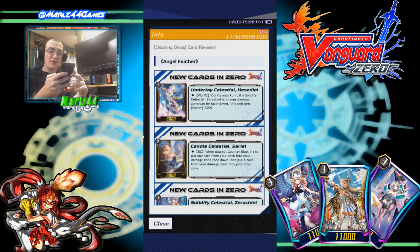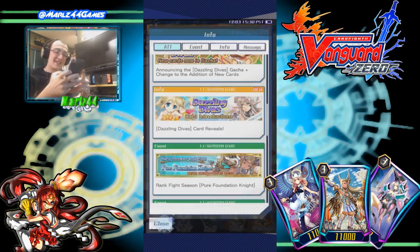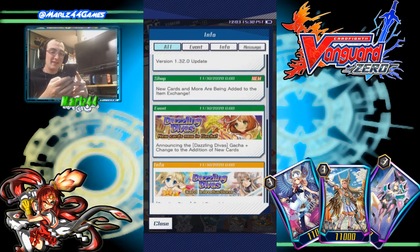For Angel Feather, we have Underlay Celestial Het, Hesedil — I don't even know how to pronounce that — and we have Candle Celestial Sariel. And Solidify Celestial Zorachiel. Zorachiel is exciting — I'm excited about Zorachiel.